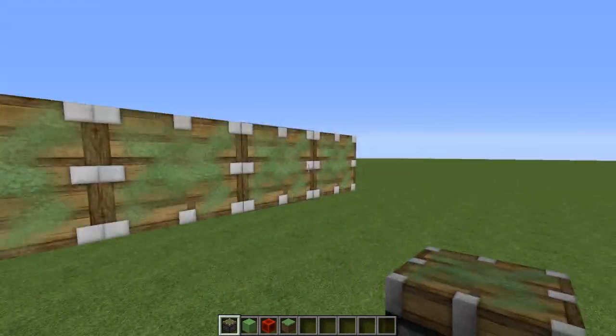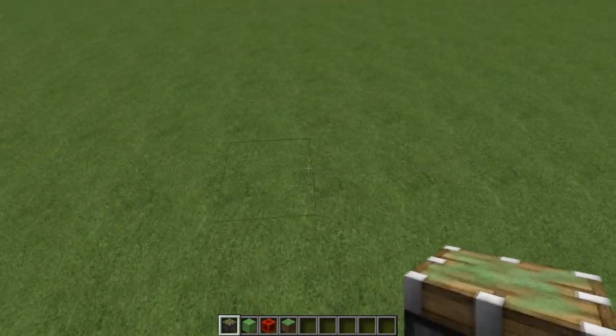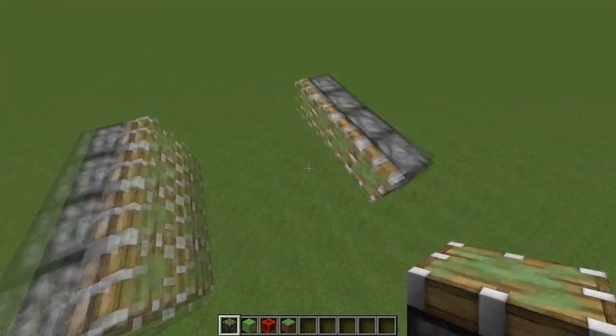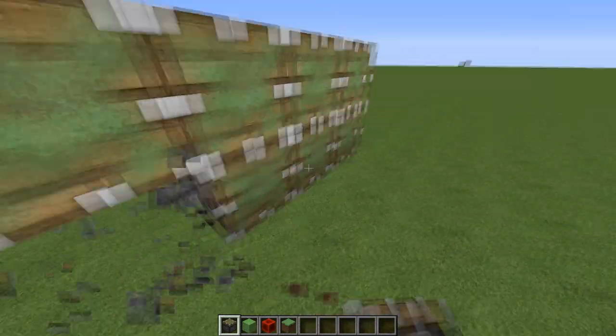Alright, so you place 4 sticky pistons like so, you go across about 4 blocks, and then you place 4 more sticky pistons. Make sure they are lined up properly or else this machine will not work.